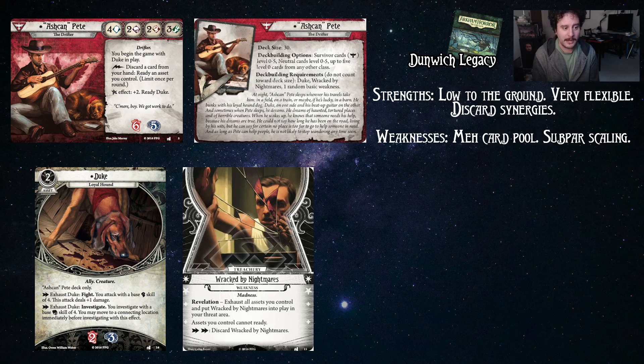Looking at his strengths and weaknesses: his strengths are that he is very low to the ground — not just because he's a bloodhound — meaning he can start running immediately. On your first turn you can do some setup but also investigate with Duke and just hit the ground running. He's very flexible; he can build to fight or investigate. He also has built-in discard synergies which are a big part of the class.